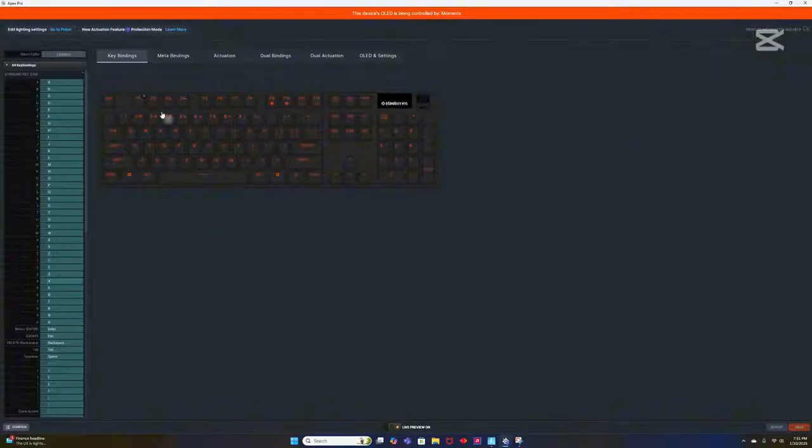I have F1 for the macros. You can use any key that you're not using on Fortnite — I'm not using F1, so that's what I chose. But once you have the key, you can just click it, and you have to click this and go to Macros, then click on it.